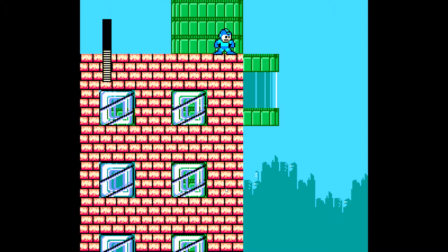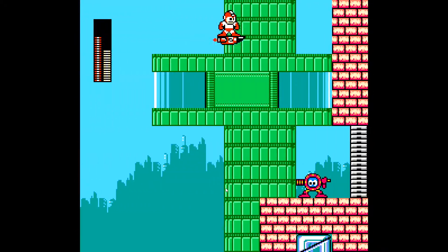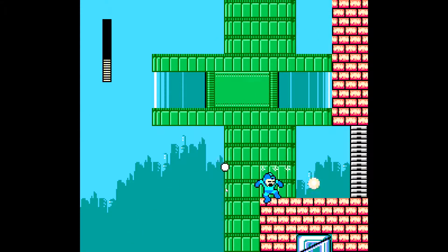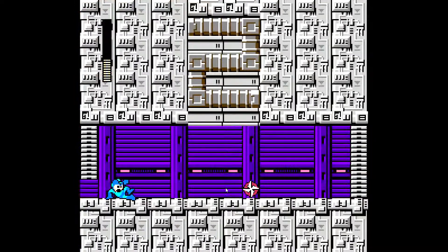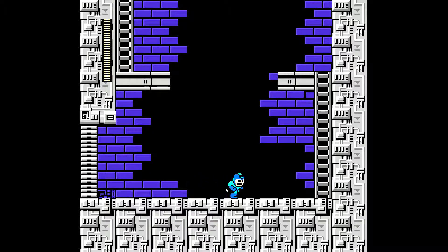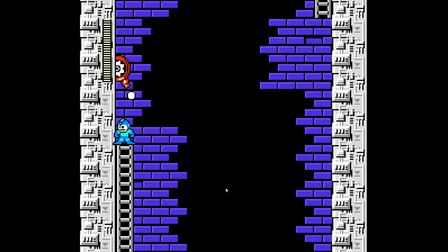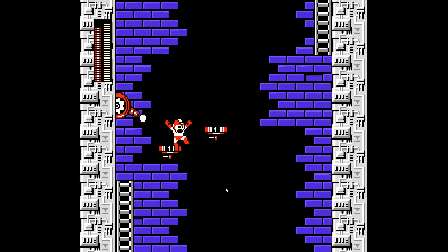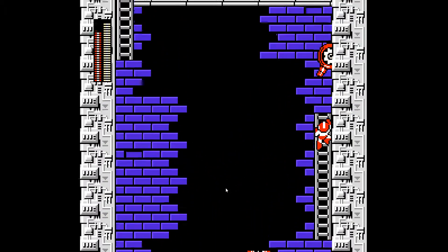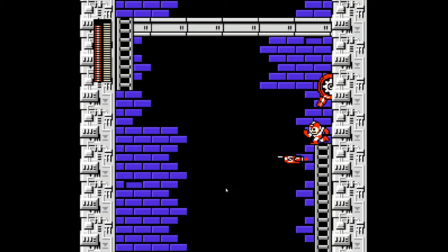I think if you use an item energy pickup on a weapon that doesn't require it, it will automatically fill up the weapon that was last used. Here we are at Area 2. This area is going to be quite tricky, mainly because of the turrets. Here you're going to have to use Item 2 on the staircase.